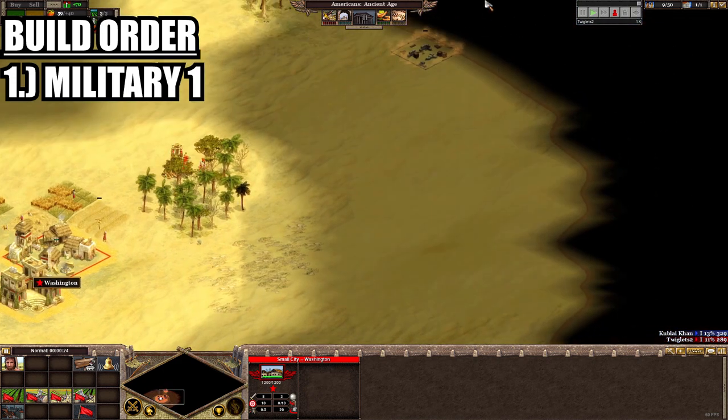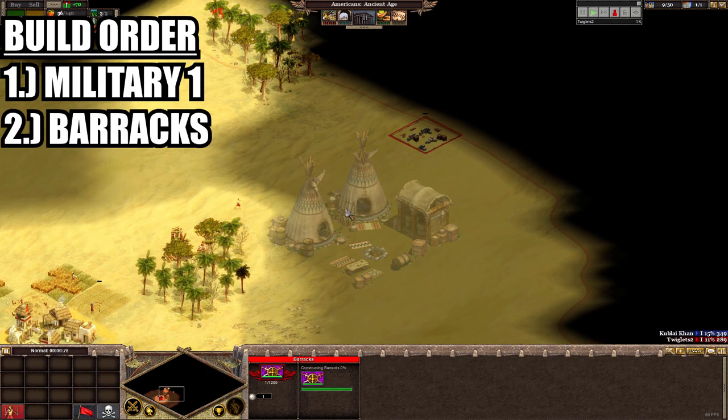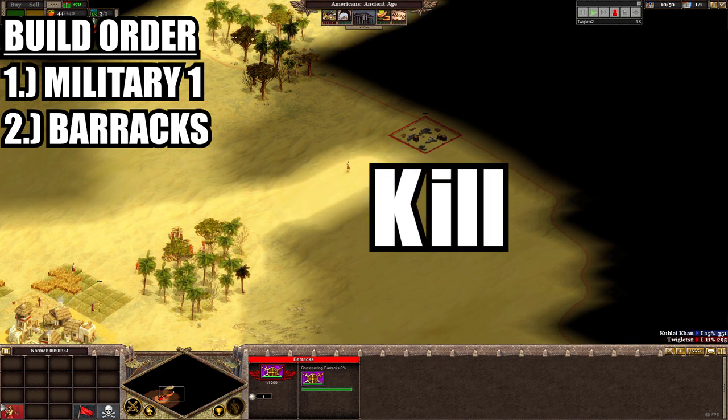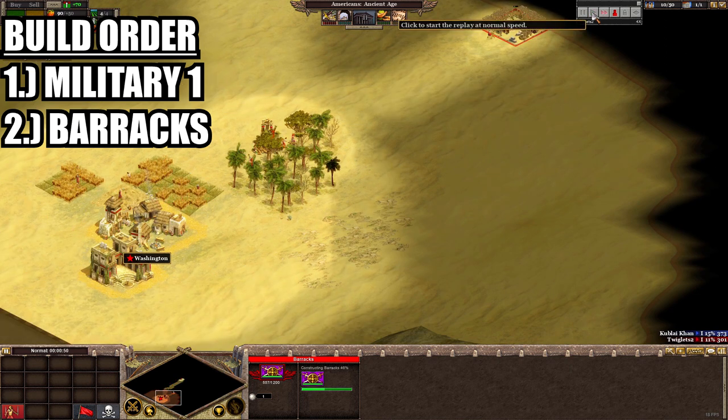Once Military 1 is researched we can place our barracks as quickly as possible. I recommend using the hotkeys for this by punching Y followed by K — I remember it as K for kill. Just to clarify, we can't build a stables or siege factory as that would require more research, and this approach is all about speed.